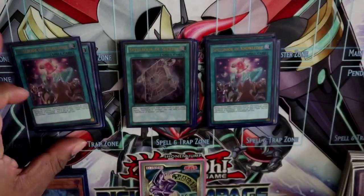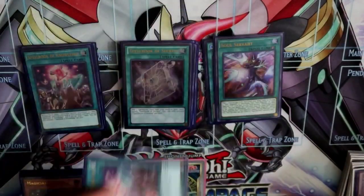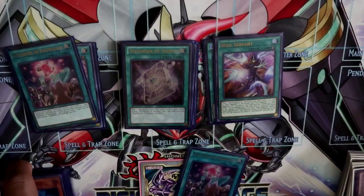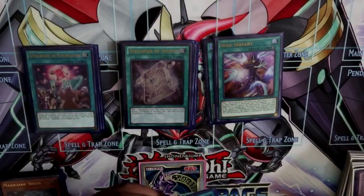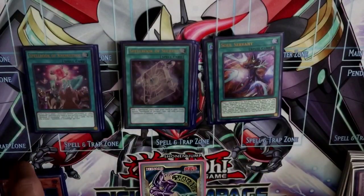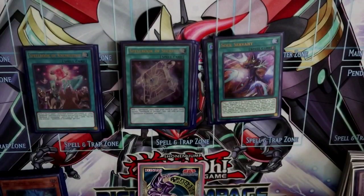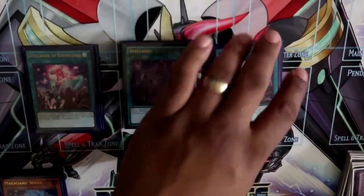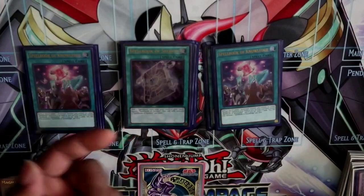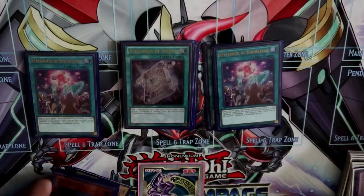We play one Spell Book of Secrets and two Spell Book of Knowledge for our Spell Book engine. Originally I was playing one Blue Boy and one Knowledge, since you only want to see it if you get two spell cards on the field and Blue Boy plus the Crowley link gets you one of those three. But in practice it didn't work out — I'd often draw into one and it would be dead. Playing the second copy means if I draw Blue Boy I can search Secrets, still have my Rod live, and have a live Knowledge in deck.